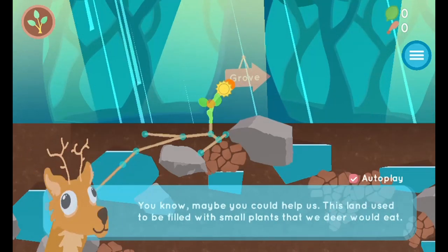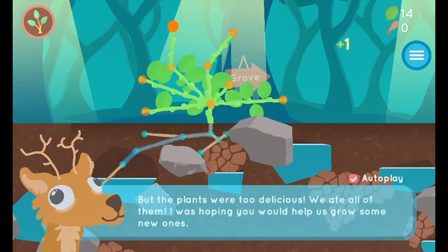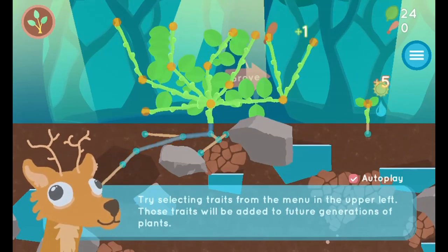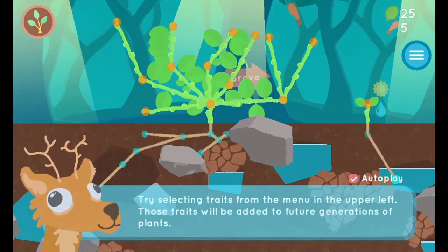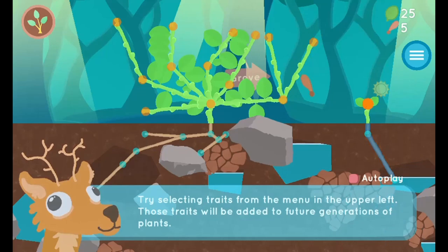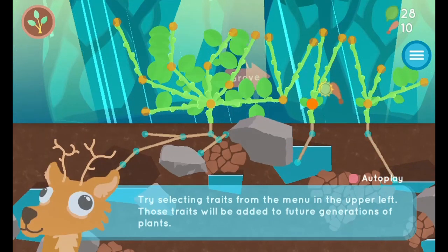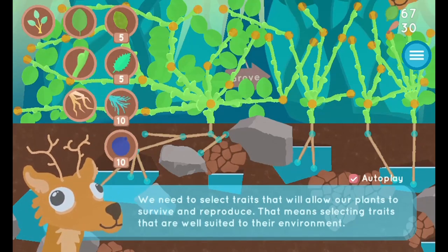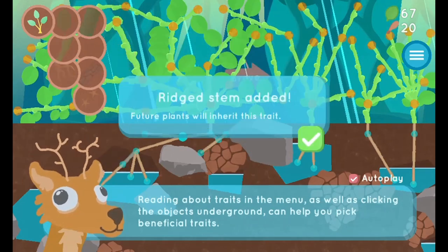In this informative instructional game, you will join a friendly and hungry deer who is on a mission to repopulate the local plant population. Select different traits in order to overcome predators and environmental conditions and reach the eastern grove. Collect points and spend them to pick new traits that will survive natural selection and become better adaptations.